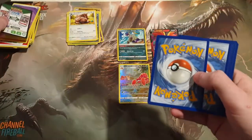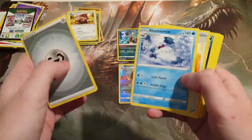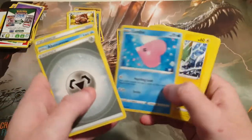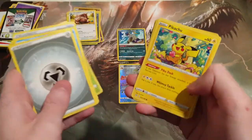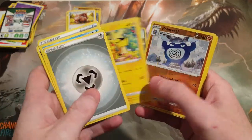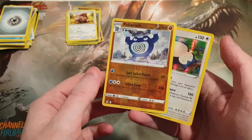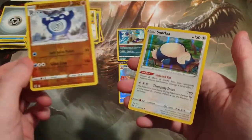So one, two, three, four. Damage Pump, Seviper, Luvdisc, Electrike, Tynamo, Fantom. A really cute Pikachu. We have a Reverse Holo Poliwrath, and we have a holo Snorlax. Nice, guys.